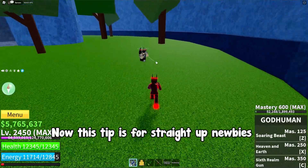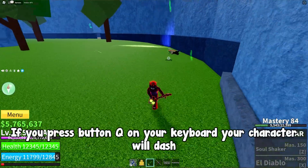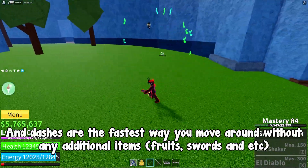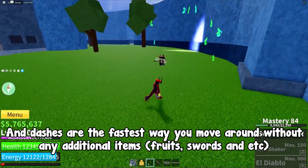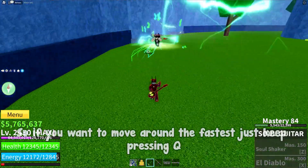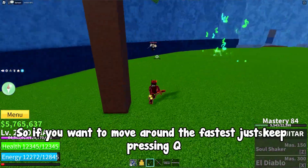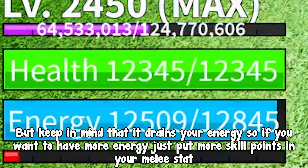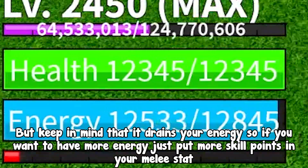This tip is for straight-up newbies. If you press Q on your keyboard, your character will dash. Dashes are the fastest way to move around without any additional items, fruits, swords, and etc. So if you want to move around the fastest, just keep pressing Q. Keep in mind that it drains your energy, so if you want to have more energy, just put more skill points into your melee stat.